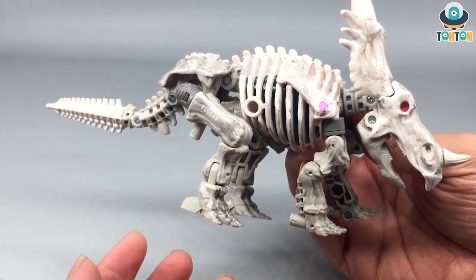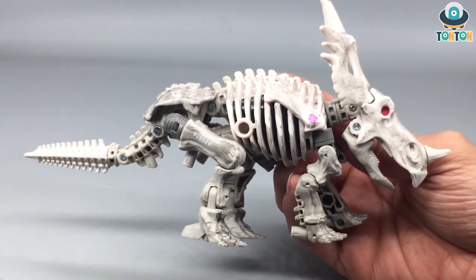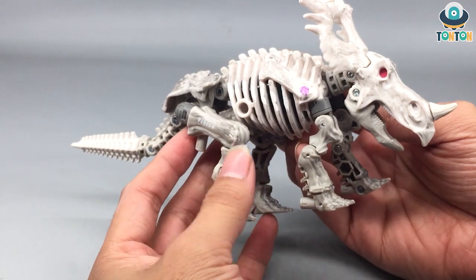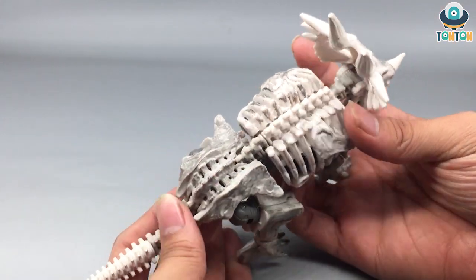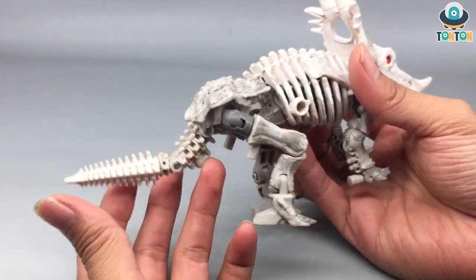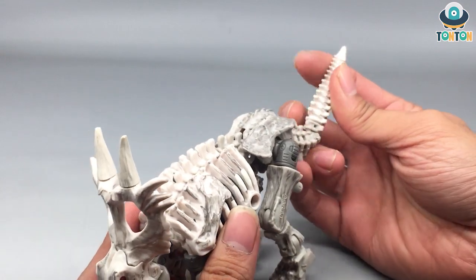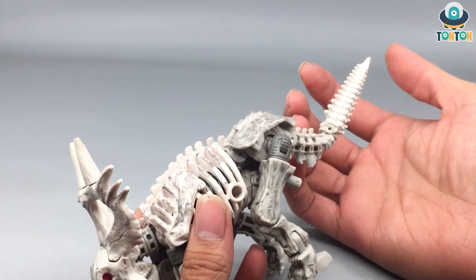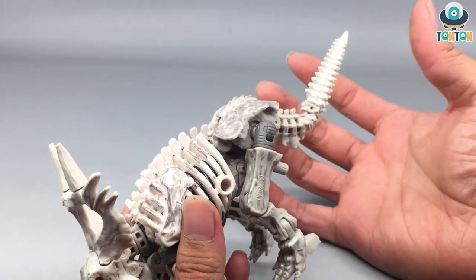The back feet have an extra heel section — normal dinosaurs don't have that, but here it's needed so the robot can stand up, as this forms the leg section of the robot mode. The tail is another really nice thing. Learning from the lesson of Paleo Tracks, they stopped making the tails dull and instead made the tail a little bit sharper. With this figure and Vertebrak, the tail can be used as a weapon in robot mode, which is really nice. I absolutely enjoy this alternate mode.